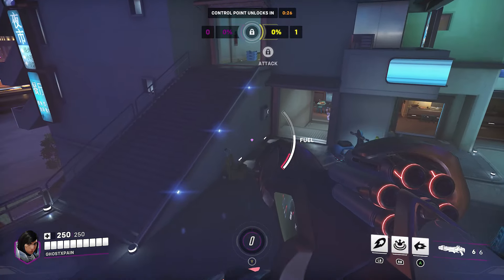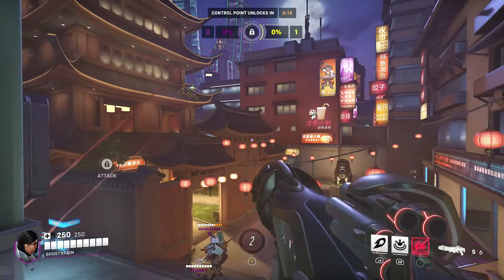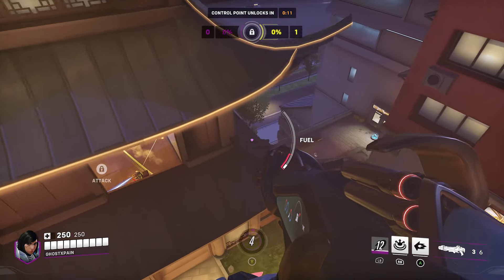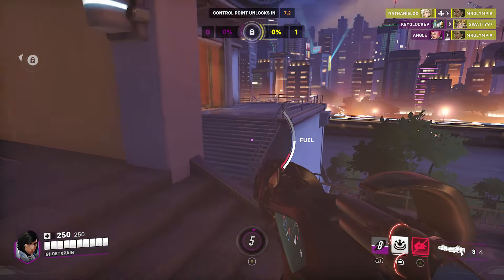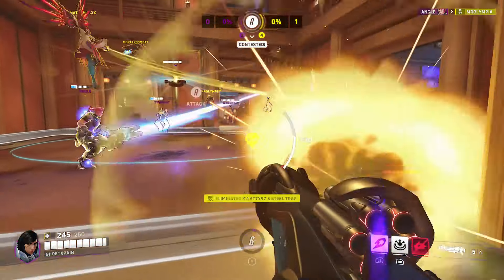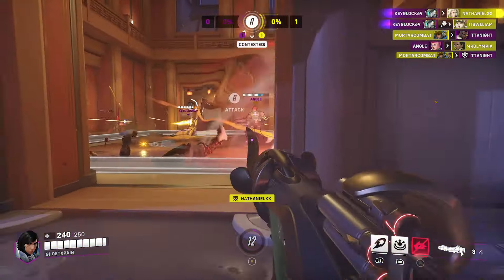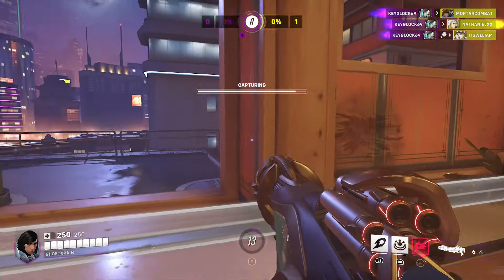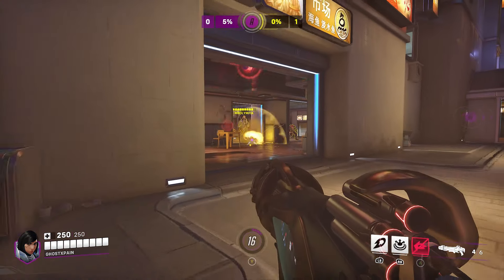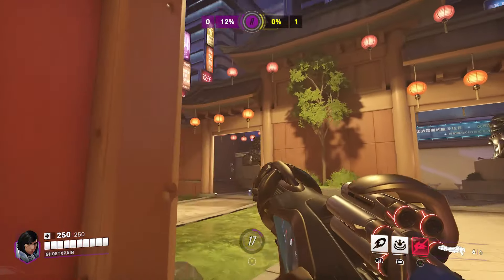With Pharah, obviously try to stay on the high ground. If you run out of fuel, get on something high — stick to the tall stuff. She doesn't use Pharah like I do. You guys can see I'm still trying to stick to cover, stick to a lot of other objects. If they want to engage me, I run away like this — that is what I like using my fuel for.